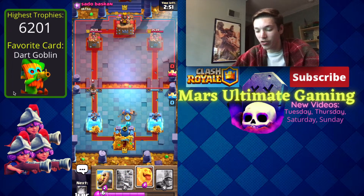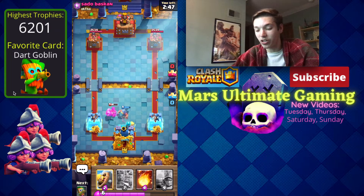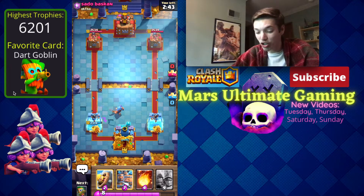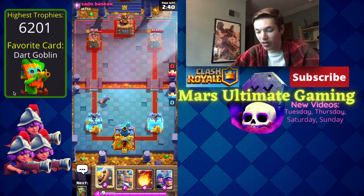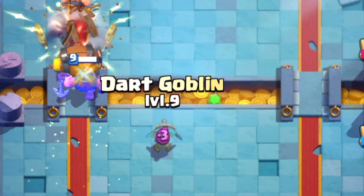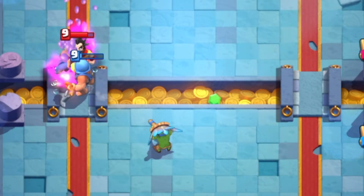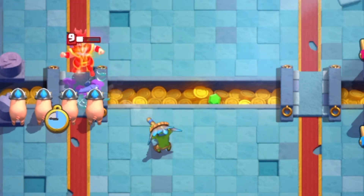We're going in for a Fisherman right away on this Ram Rider — that is not going to get to my tower. We'll be able to heal up the Fisherman, and he does get one little touch on my tower, but that was still a positive trade. We'll go for a Barbarian Barrel in front of the Fisherman — he goes in for a Barbarian Barrel too. I'm going to be a little aggressive with the Dark Goblin.